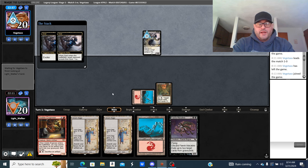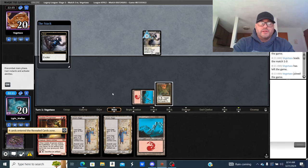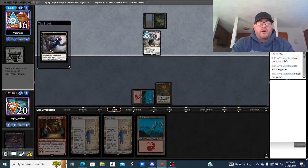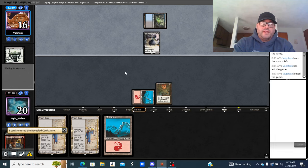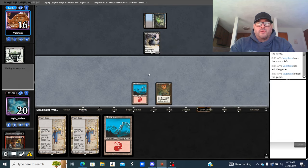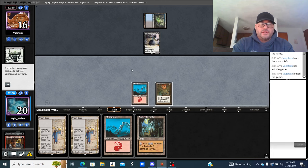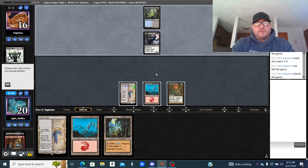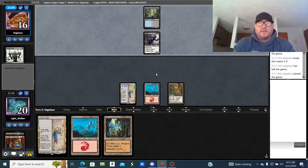The wild card always becomes Wasteland — he discards my hand so I'll play Urza's Saga and get Wasted. Then he untaps, Ponders, finds another Wasteland, keeps wasting me and attacking. By the time all this has happened he's found Entomb and Reanimate and it goes from there. I'd never play this deck because it's just not the way I want to play Magic. It's a good deck, but Grief plus Wasteland is like a bunch of monkeys.